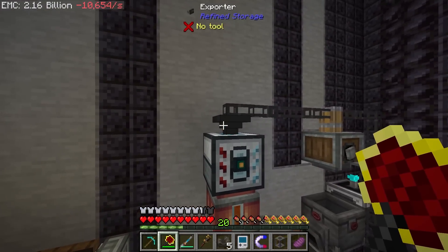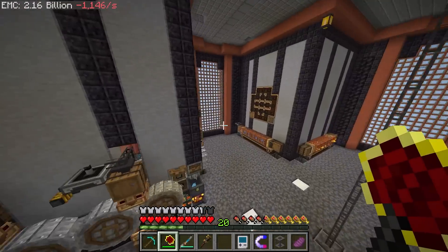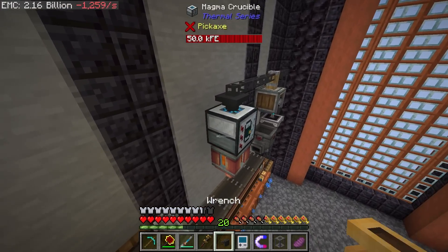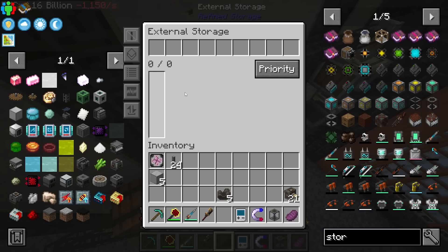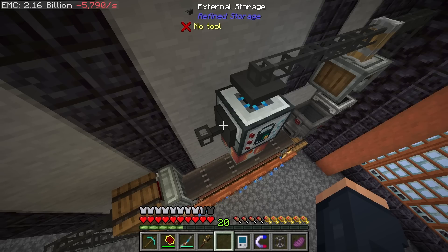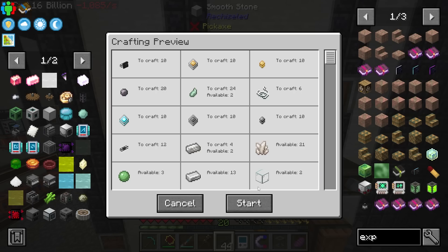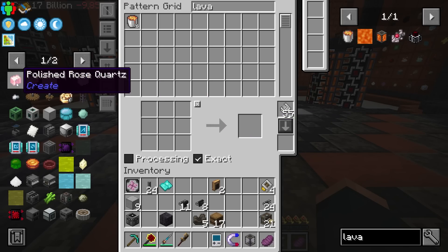With this crucible I can use an exporter to detect the fluid in it and use that for automation. I'll put an external storage on it, set the output priority to 1, make sure the mode is set to fluids, and that should work perfectly. Now I should have lava available through refined storage — I'll craft up some exporters and export the lava straight in from there.